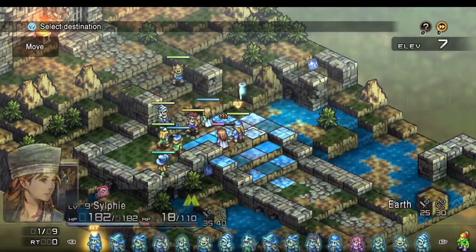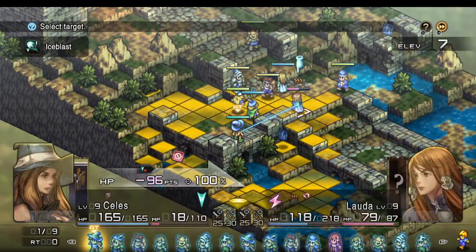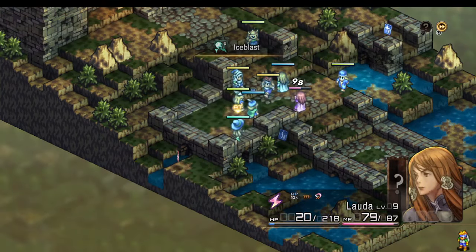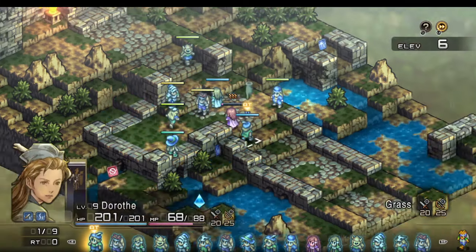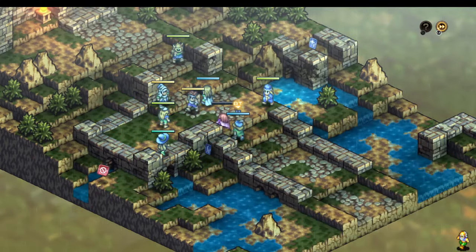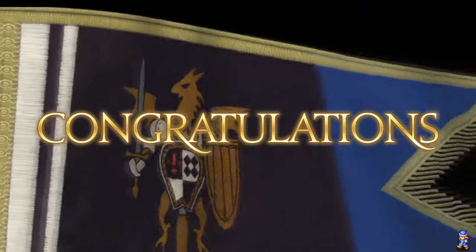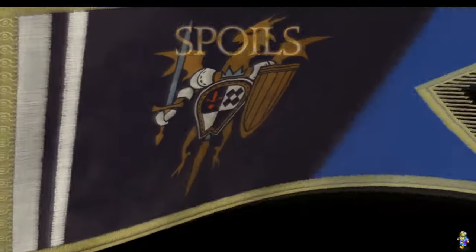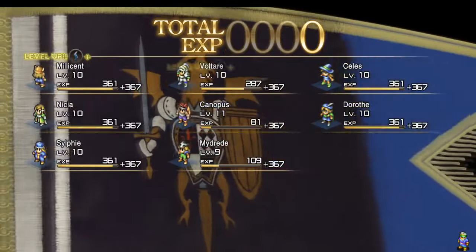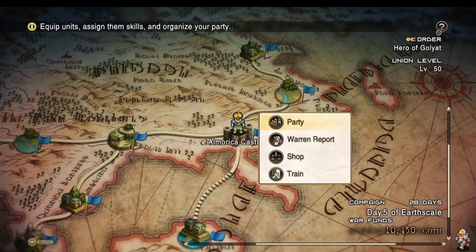Even with the accuracy changes, I'm pretty certain the vanilla accuracy was very intentional — the way it makes you use debuffs and locked-in hit odds rather than direct numbers. I would hope accuracy gets toned down a bit, because this heavily skews in favor of the player. Unless guaranteed hit moves are given to the AI all over the place, this is very player-favored — you can do a lot to guarantee your hit odds while the AI is helpless.